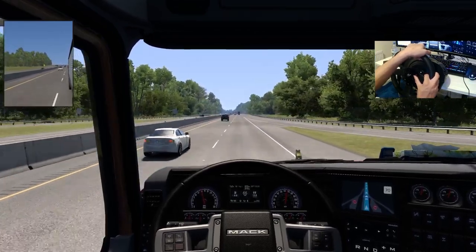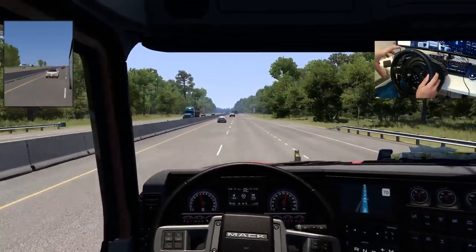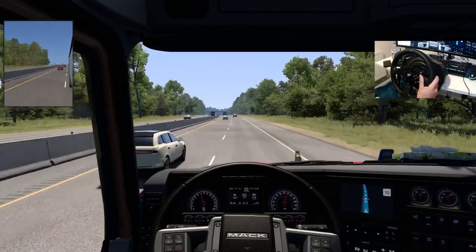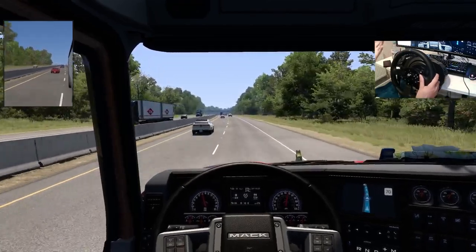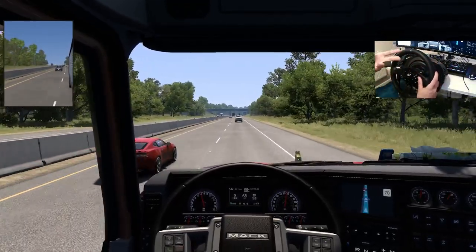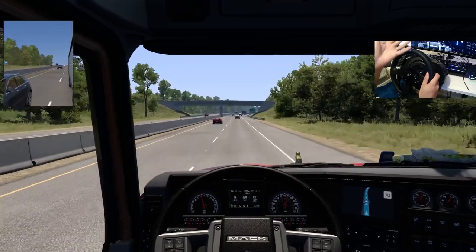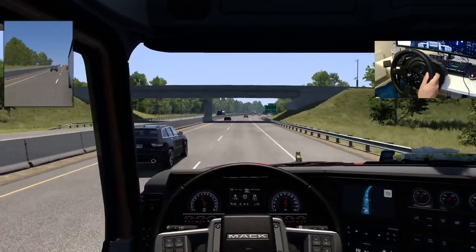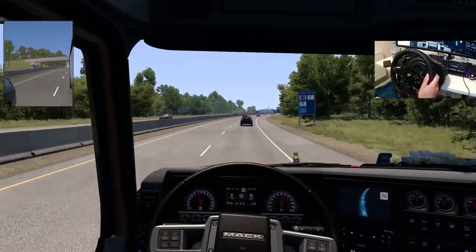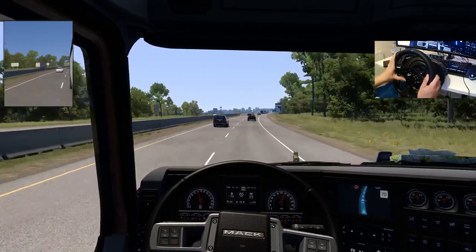There was a recent update to the lighting which applies to both Euro Truck and American Truck Sim. The lighting inside the cab now represents real light - for example, if you've ever driven past an emergency scene, the emergency lights from the vehicles used to illuminate the whole cabin super bright. Since that update the lighting is more realistic, and light will only enter the cab through means that make sense - through the windows and nothing else.